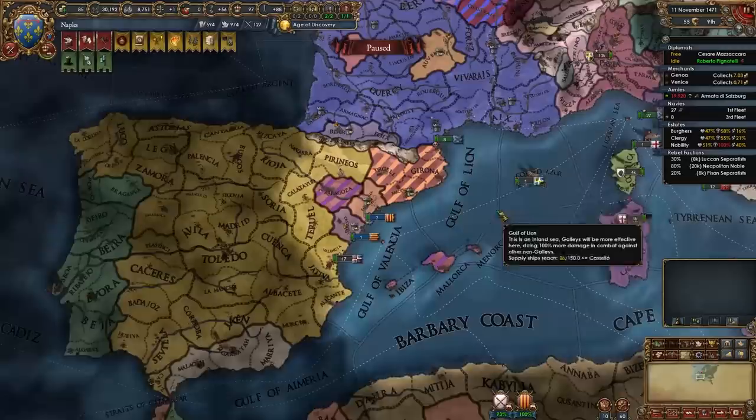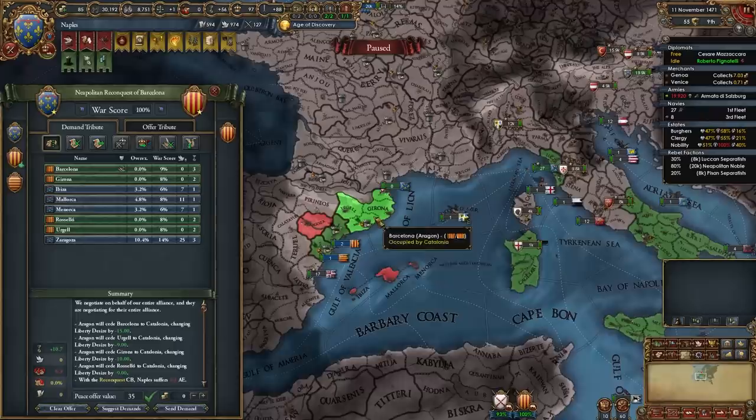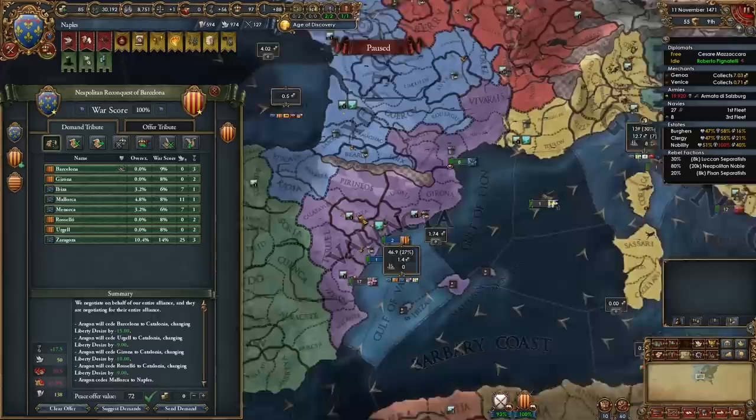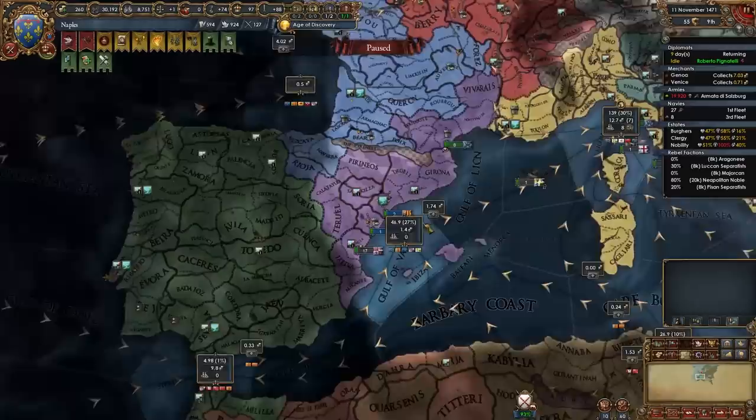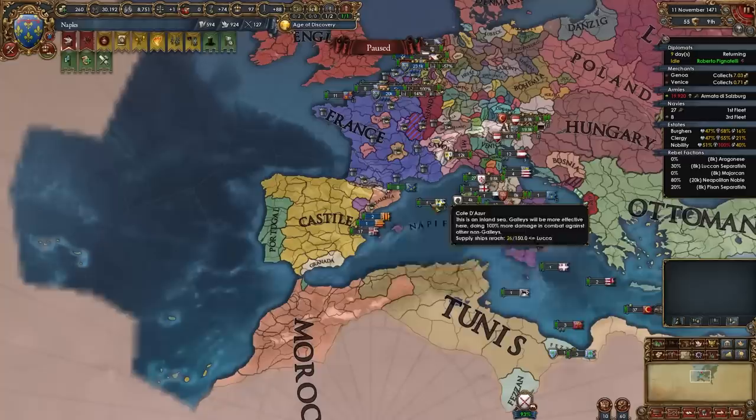That's your second war versus Aragon — retaking your subject's cores. Once you defeat Aragon, retake as much of your subjects' cores as you can. I'm going to give all of Catalonia's cores back to them, take the Balearic Islands for myself, and because they're only one province left, why not full annex them? Zaragoza is a nice province — it's a center of trade in the Valencia trade node. If Castile has PU'd Aragon by the time you fight your second war, you are going to need help from France or Austria — or if you've allied Castile, you can simply beg them to return Catalonia or Valencia's cores using favors.